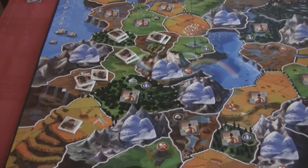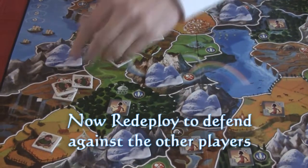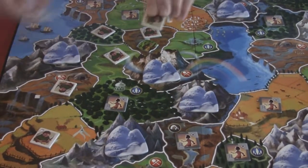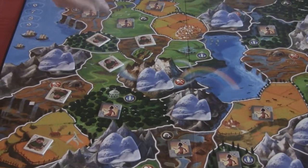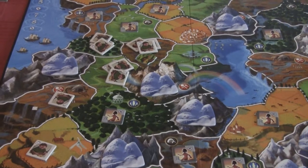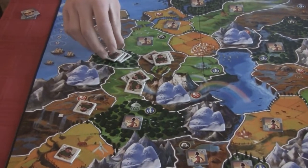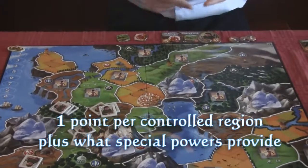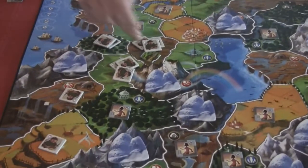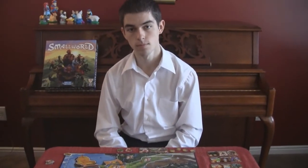Awesome. So you conquered that many regions, and then what happens? First, you take all the extra tokens — you leave only one on each region that you have — and you redeploy them to any other space, because if other races want to come take you out, you may say I want to defend these guys so they can't come through as easily. Then after you redeploy and everything, you score one point for every region, plus any special abilities that your race or whatever might give you. So I get five for this turn. So I'll take a five token and put it over here. You usually want to flip your tokens over so your opponents don't know how many victory tokens you have, just to shake things up. That's how you do it — you conquer and score.